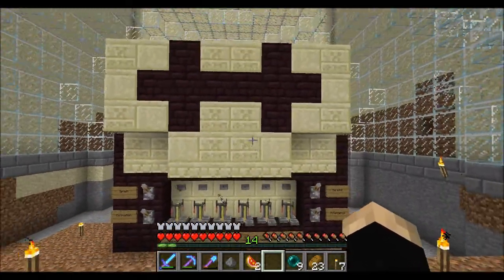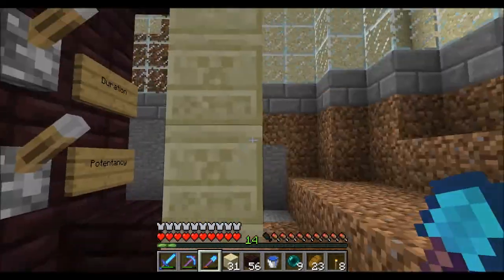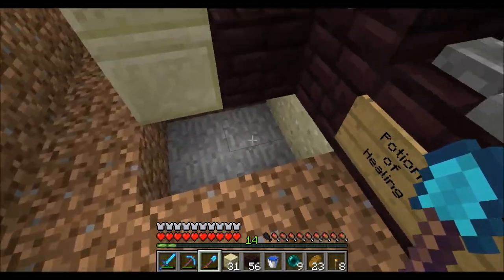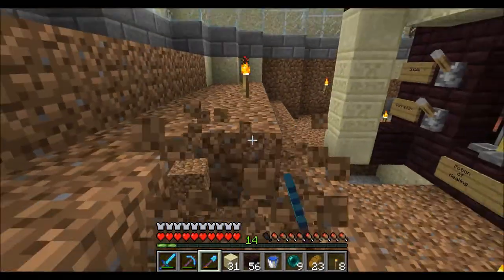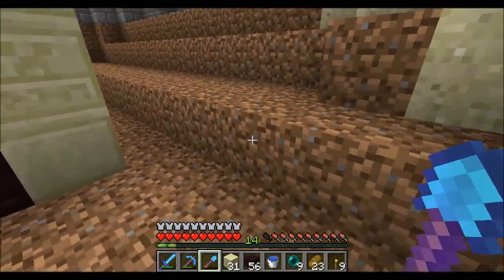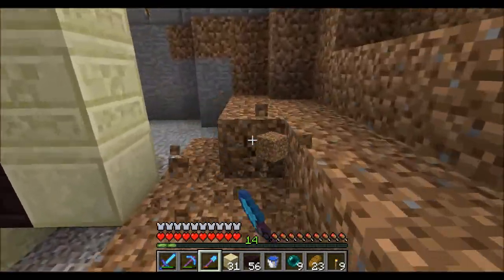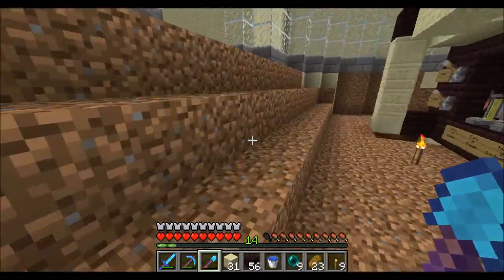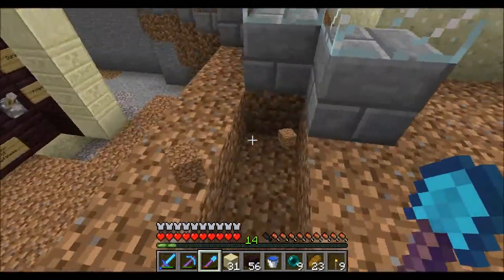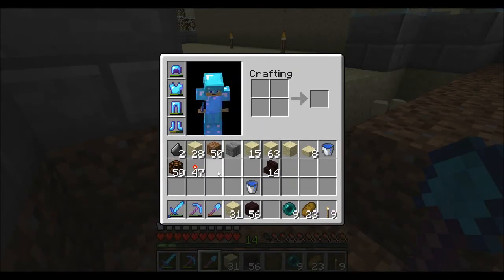I'll put the infinite springs in right here and then we'll work on decorating. I just wanted to show you how this works. I put these pillars where the infinite springs are going to be. We gotta figure out the form before we replace the blocks underneath. We're gonna dig out these stairs, make them like this. I think we're gonna stick with the sandstone and nether brick look — I like it.